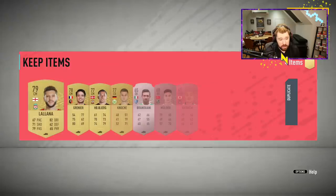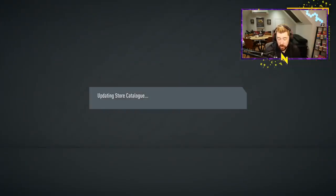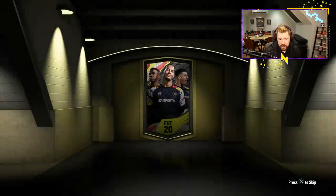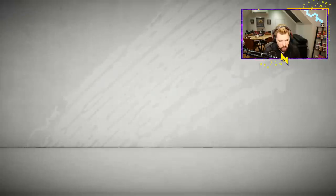That Martinez card as well looks brilliant. 92 pace, 91 shooting, 94 physical, 93 dribbling — he's actually very similar to Haaland: two less pace, three less shooting, same physical, two less passing, but three more dribbling which is arguably more valuable. And I believe he's four-star, four-star as well.